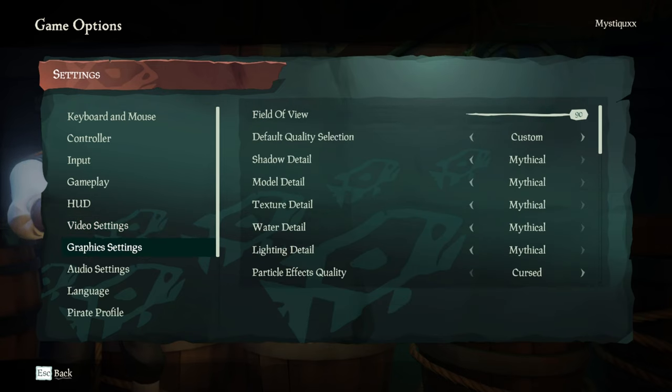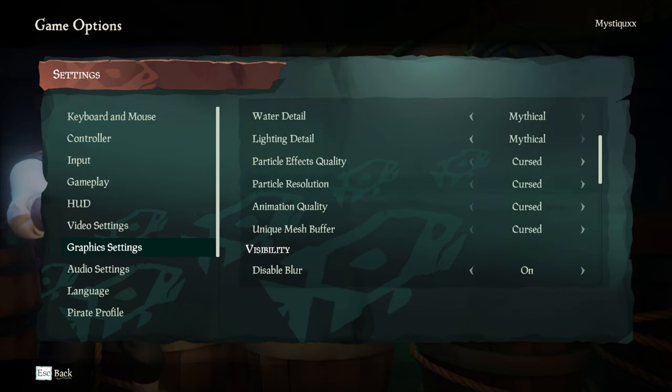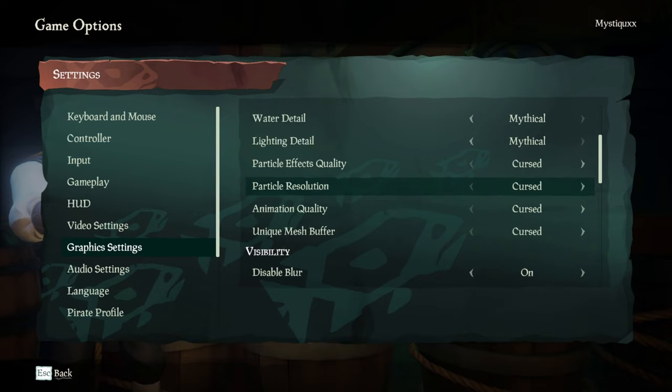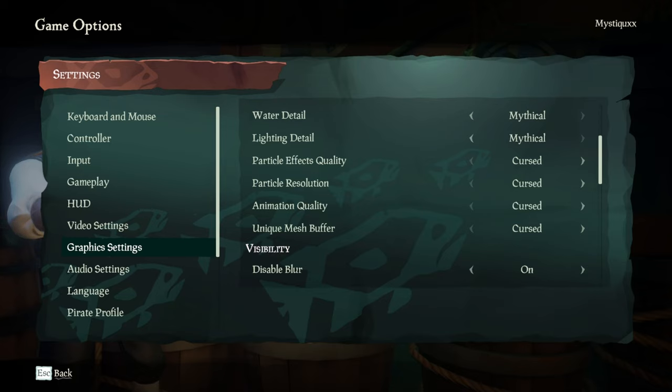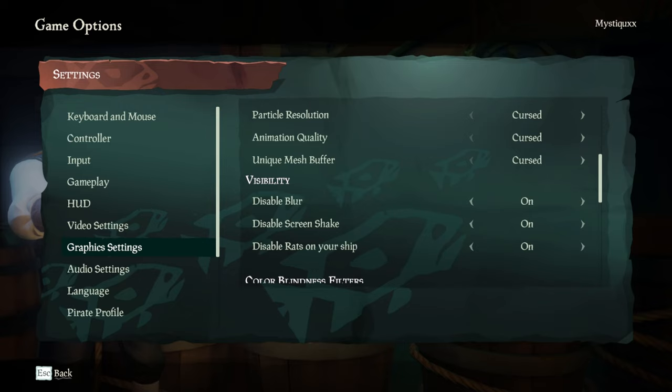Moving over to graphics. Field of view — max. If you have it any lower than this, you can genuinely get quite nauseated when you're sailing. Definitely bump this up. The rest are all on mythical, apart from some of the particle stuff — particles, animations, and mesh buffers. I like my game to look pretty, but some things are just completely unnecessary. These settings help my game look pretty while not having unnecessary stuff running.